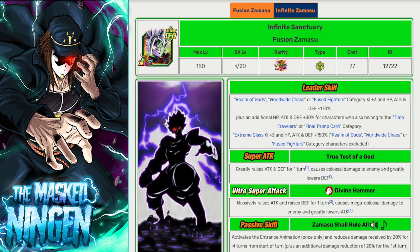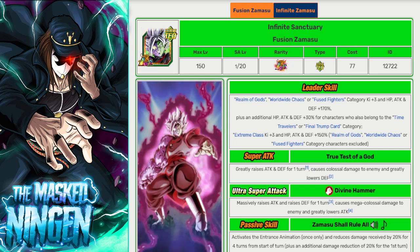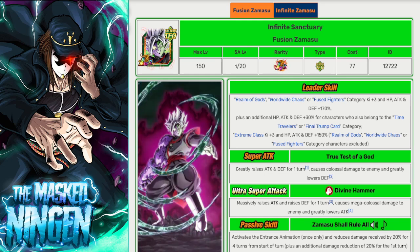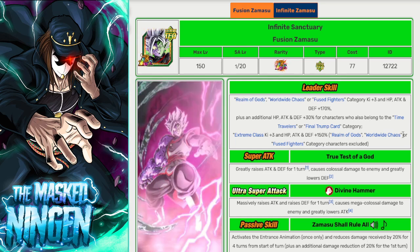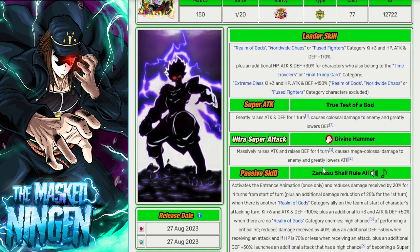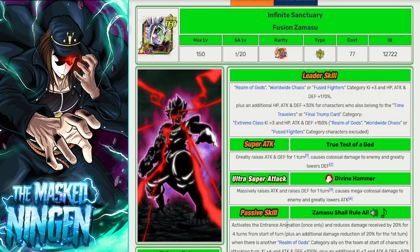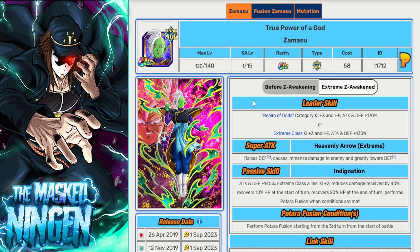For non-Future Saga leaders, LR Fusion Zamasu leads Realm of Gods, Worldwide Chaos, or Fused Fighters, plus Time Travellers or Final Trump Card for the 30%. A ton of units — especially extreme Future Saga ones like Goku Black and Zamasu — fit under his 200% leader skill. He has type advantage in the final 15 stages against AGL Trunks and Mai and will be absolutely insane. The Vegito fusion is unlikely to appear since you'll likely finish stages before turn five with a unit this powerful.